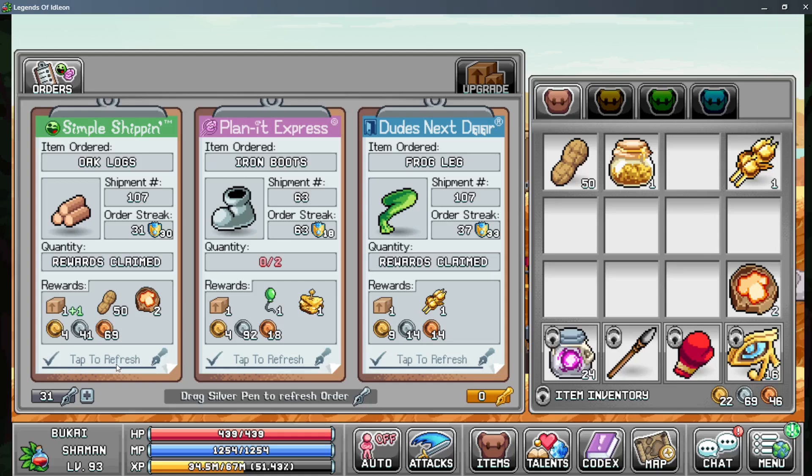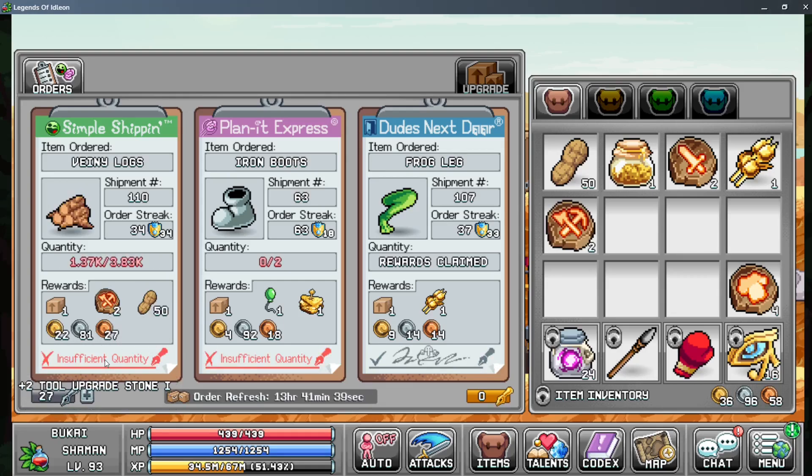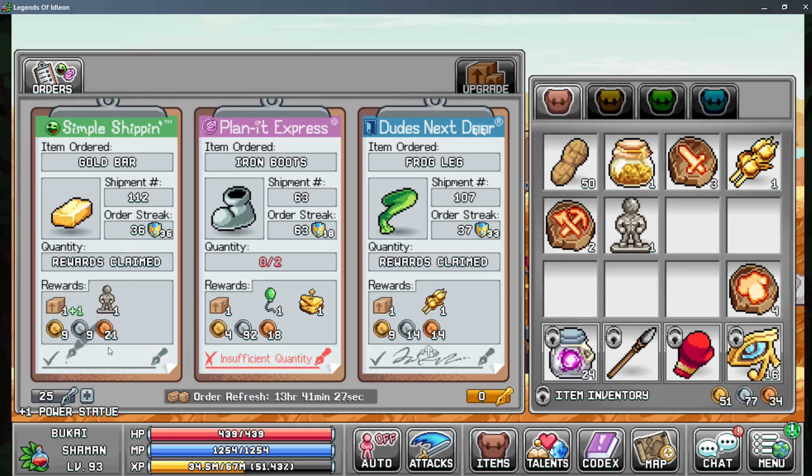You can tap to refresh on one of the already completed orders — and oh my god, it works! So you can refresh a completed order and start cycling through them. There's one I can't complete because I don't have enough resources, so I'll just skip that — and look at that: jungle logs. We're now at 35 streaks and we've got 36 shields, meaning I have a month to maintain this streak. If I go away or stop playing for a bit, I can come back and the streak will still be going.